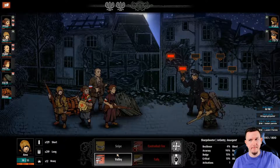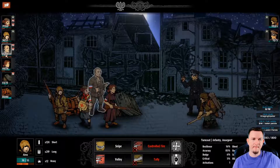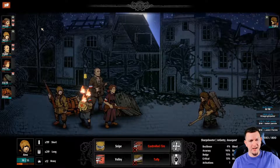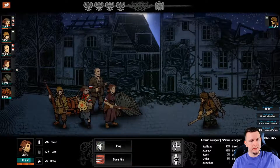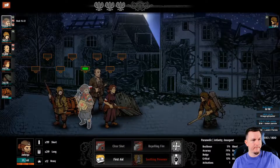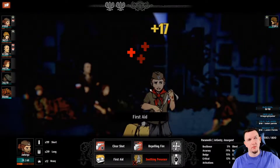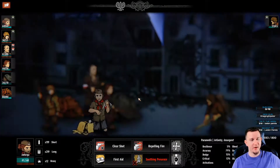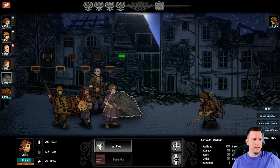Gotta kill him. Now we can recover completely - he only has one action point, we have four plus ploy, so he can't do anything. We'll just full heal. We are more than fine - we're gonna be at full health. Good crit, that'll save us a little bit of time. She has one more stamina but the crit means she's already full. Martin is on fire! Ploy again - no reason not to.